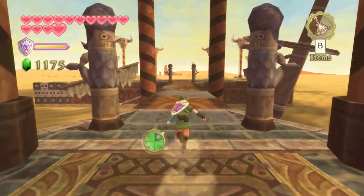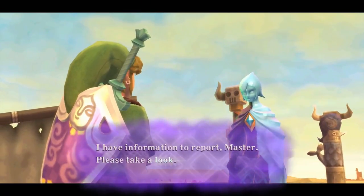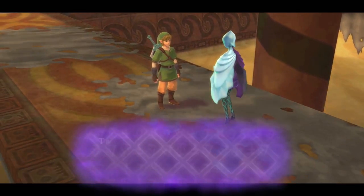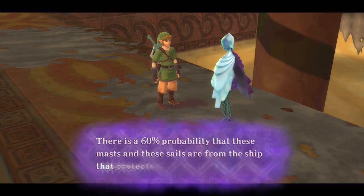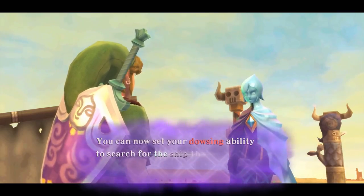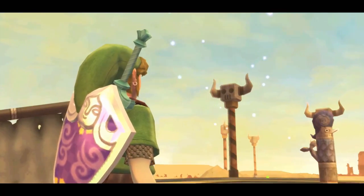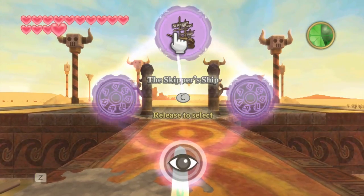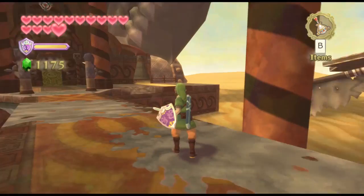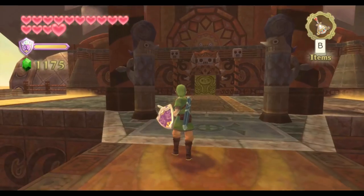As you try to leave across the bridge, Fi calls out to say the nearby masts in the sand are probably pieces of the ship you're looking for. It's a bit confusing because we can bring the ship to the past and see the sails — so what do these pieces mean? They seem to be in two places at once. This dowsing option is actually the only one I think is truly required in the entire game, because you have to use it to find the sand ship; all other dowsing targets can be ignored if you know where to go.